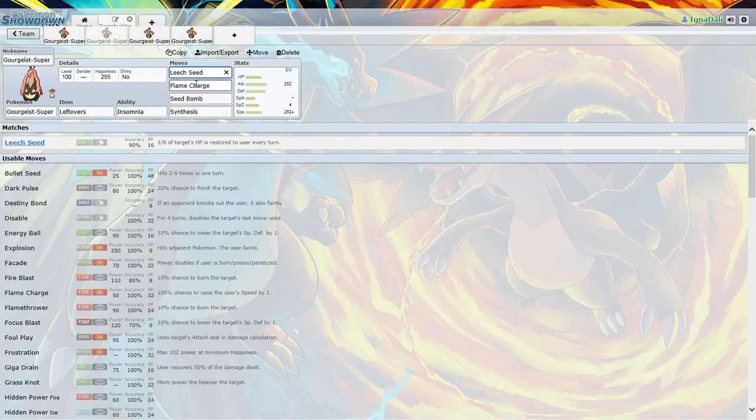So we got Leech Seed, Flame Charge — it gets Flame Charge, so get that speed going — Seed Bomb, because you wanna bomb them to death. And Synthesis. These two moves get health back, so you're gonna be getting some health back, going Flame Charging, stuff like that.